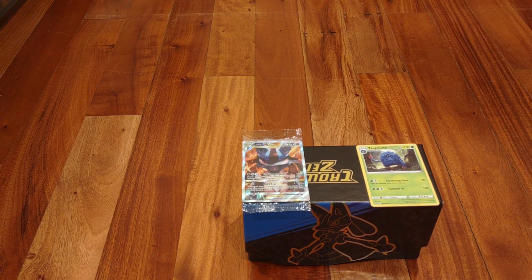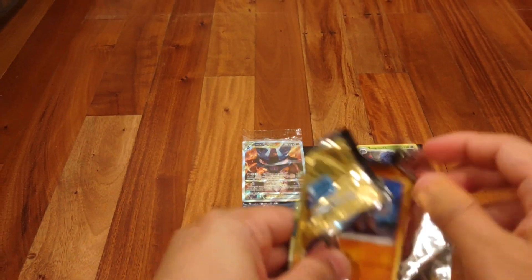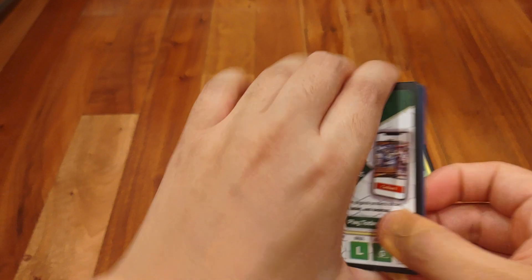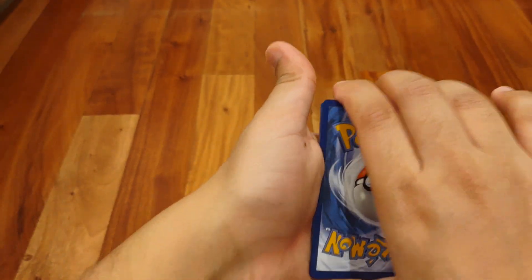The reason I want a Holo Rare is because I just found out this set does not come with a Holo in each pack, unlike the Pokemon Go special set. So my goals for this Elite Trainer Box are: one Holo Rare, one V or above, and one Galarian Gallery card. My goal for a favorite Sword and Shield set — my other favorite was Shining Fates. I like Shining Fates a lot, and a close second would be Evolving Skies.